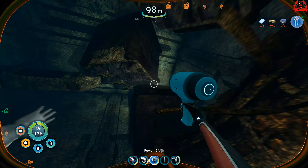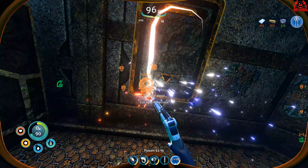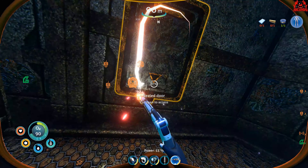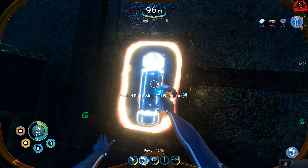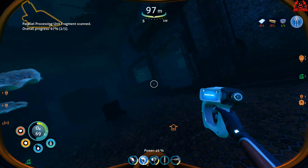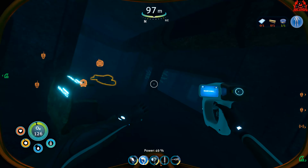You're going to find crates with batteries and other items, so pick those up. Once you've searched the main room and collected copper and other items, it's time to find the first Parallel Processing Unit. In the room with the boxes and batteries, across the hallway on the wall is the first container you've got to cut open with your laser cutter to get PPU number one. Scan it once you've cut it open — that's the first blueprint.